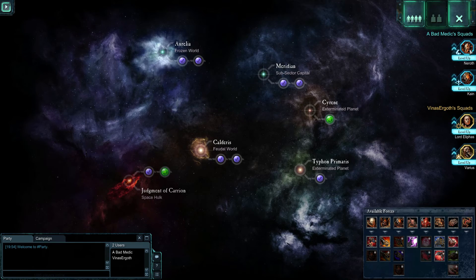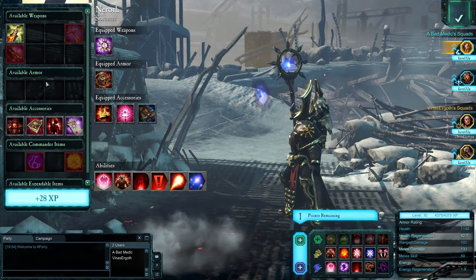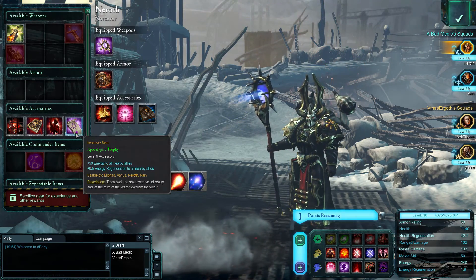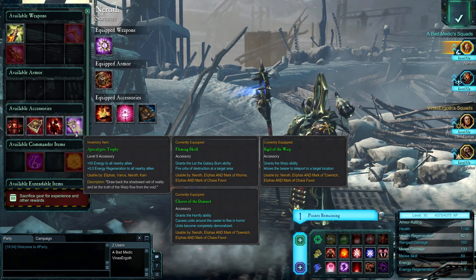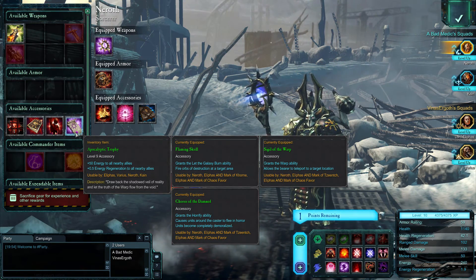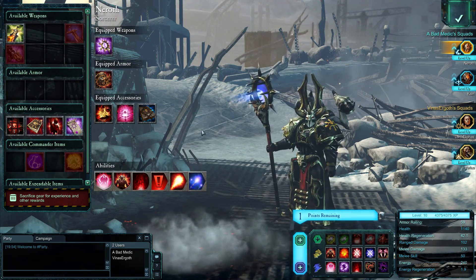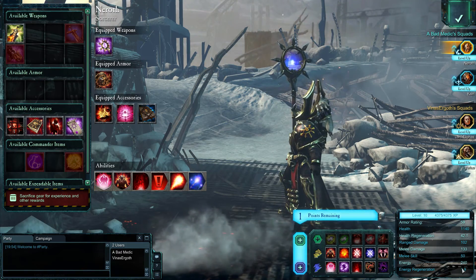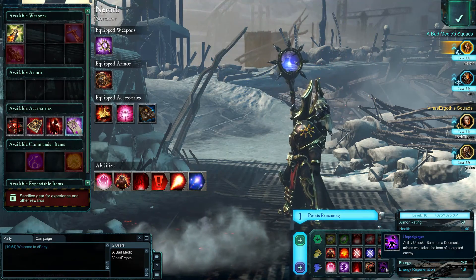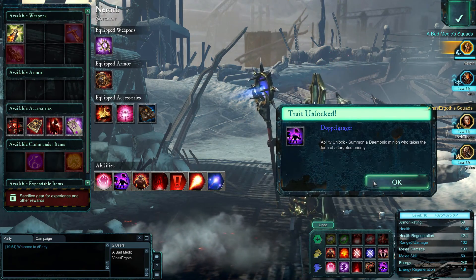Let's open everyone up. We got the Staff of Lilydell, 55 damage, level 7 - that's what you're using now. Chaos predators upgraded. Level 9 accessory: plus 50 energy to all nearby allies, 0.5 energy regeneration to all nearby allies. It's an accessory though, doesn't seem that good. I have 190 energy on Alpha, 240 on my sorcerer - it's no good.